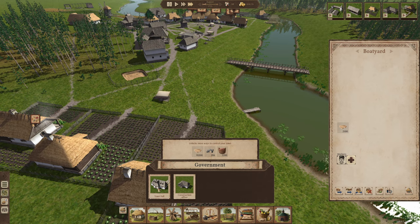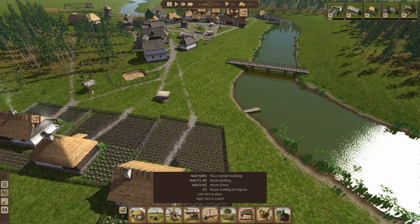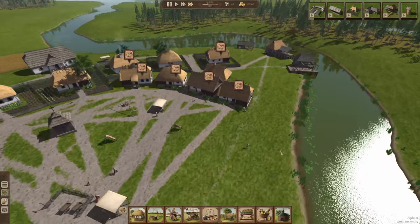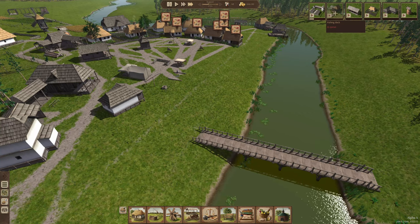I don't have the new town hall yet, which is all right. I've got that cart park setting up. Let's get a little more hay going over on this side. I really want that fishing to be done so we can get more fishermen, but it's kind of a catch-22 — you need more houses to get more people available to do the fishing.